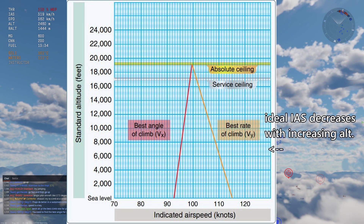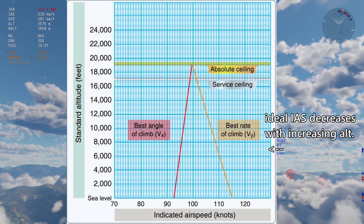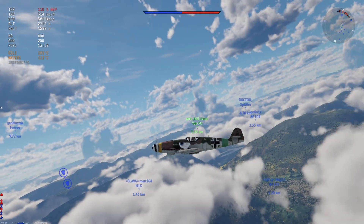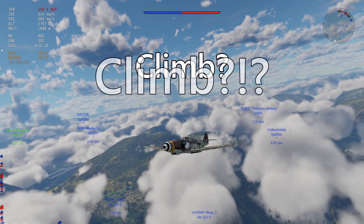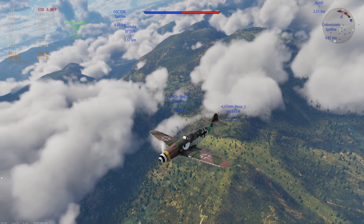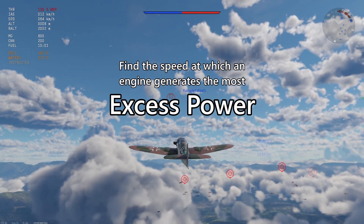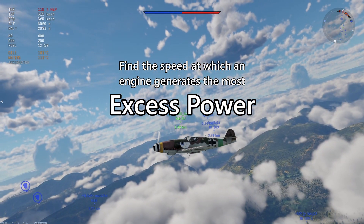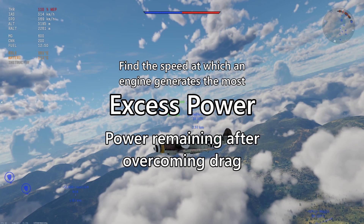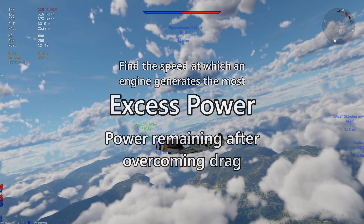The Wikipedia page citing the FAA Pilot's Handbook at least indicates that it is not generally the case that planes should climb at a constant IAS across all altitudes. Starting from the ground up, what are we trying to achieve in a climb? The overall goal when trying to optimize climb rate is to find at what airspeed the engine generates the most excess power — the amount of power left over after overcoming drag. This excess power can be used to either accelerate the plane forward and speed up, or in our case, overcome gravity and push the plane higher.